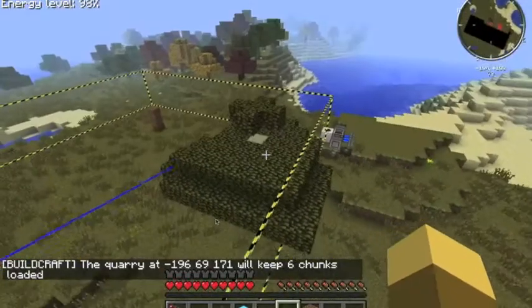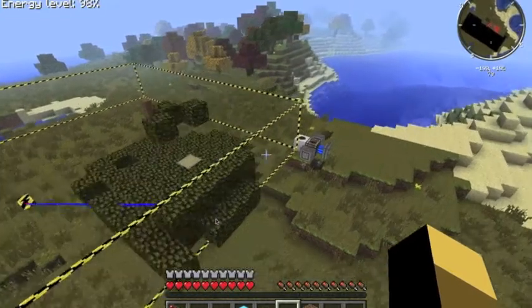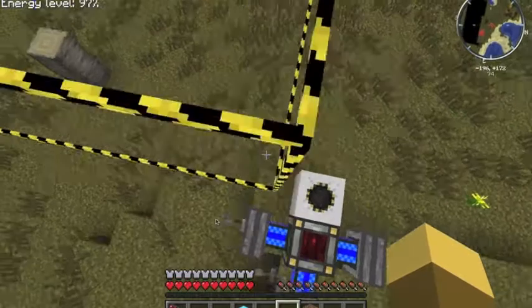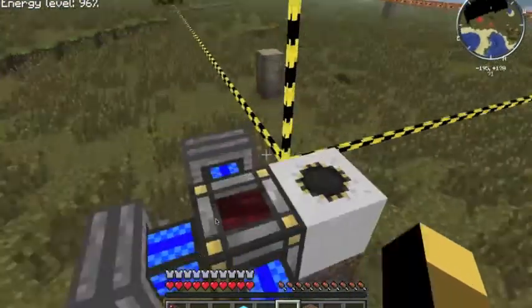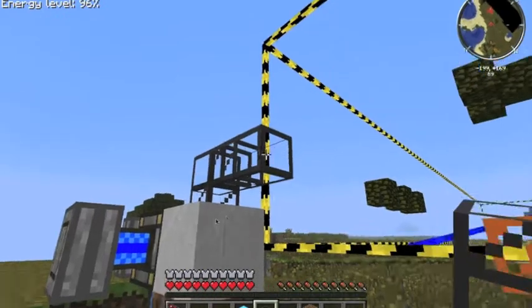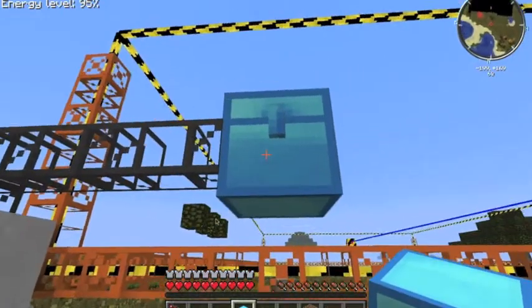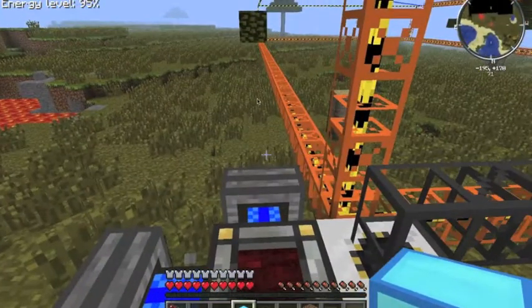Since I have power connected it's going to start working. What you want to make sure of is that you have some storage, because if you don't put any chest or storage system, everything will just pop out of the circle on top. You can put a chest directly on top of the quarry, or use transport pipes to send items to a chest in your house. Right now I just have a diamond chest — put a chest over here and the items should go right in there.